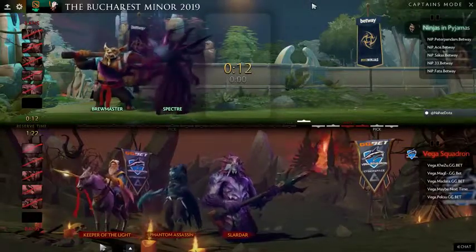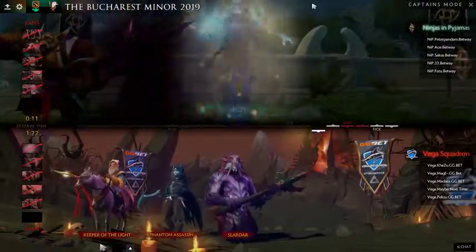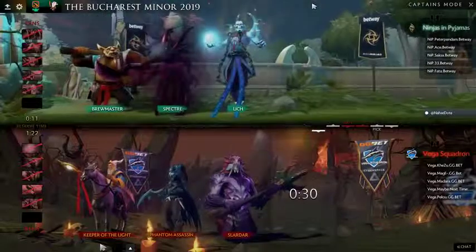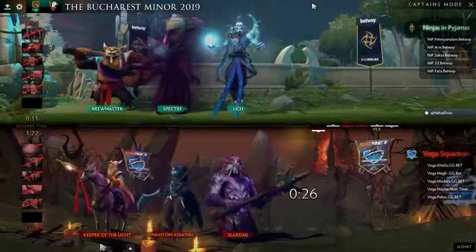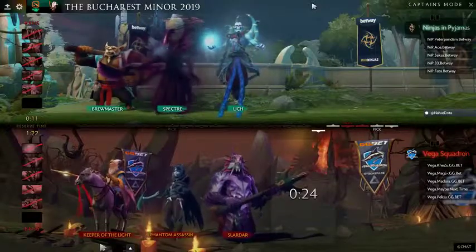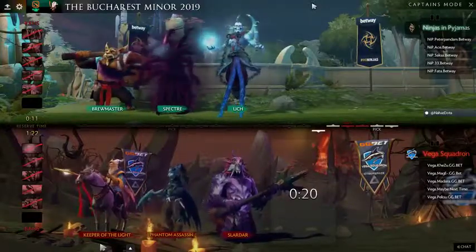You have to put Spectre in a position where you're essentially feeding her these Haunt kills, and the Brewmaster forms a foundation for that. But it does make you cooldown-dependent. The Lich-Spectre lane — assuming that's what it ends up being — is now something that's going to sustain a lot of the early pressure.